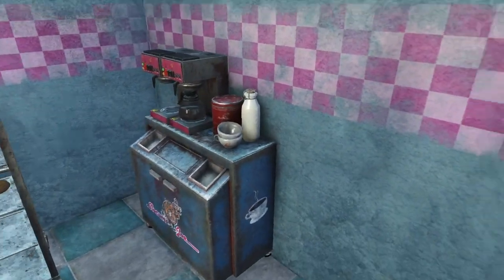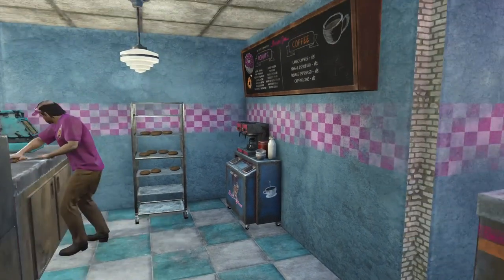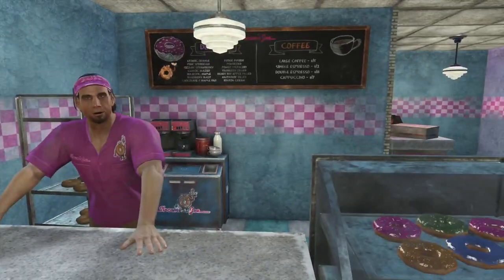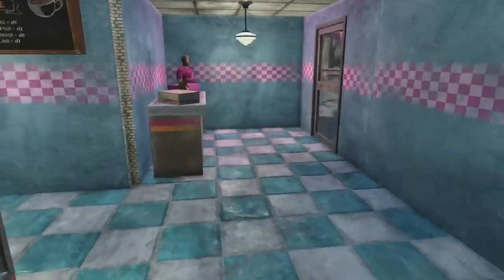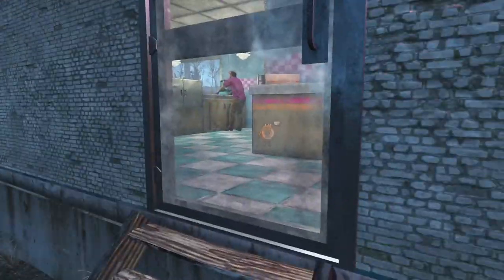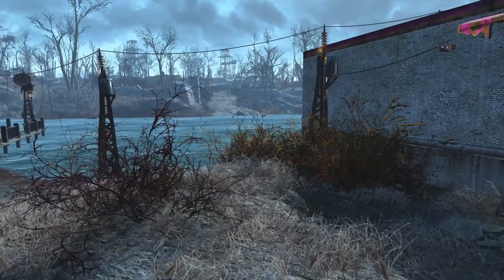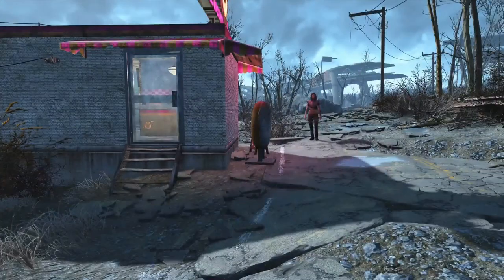We got the donut rack and the coffee station. I didn't put a donut rack down because I didn't have the cooking oil on me. I ran into some trouble with the Slocum's Joe vendor when I was putting this down — I think it was just here at Taffington. For whatever reason, when I scrolled through the menus to get to Slocum's Joe, it would not appear in my build menu.